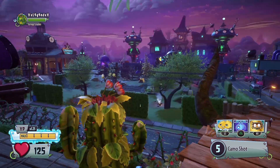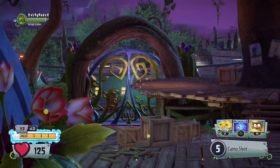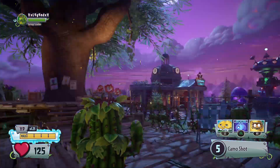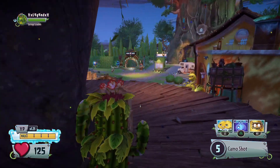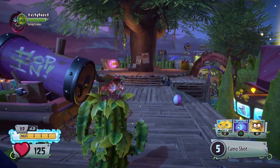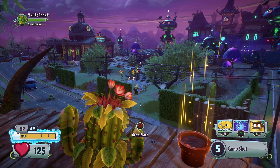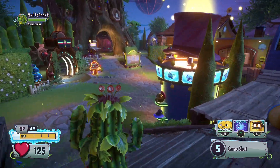She has great range but close range is non-existent, mid-range is almost non-existent, and when you zoom in it's very slow. When you've got a Super Brainz or an Imp up close and personal, you just die — that's a major downside. She pretty much can't defend herself, which is not a good thing in a character. You've got the potato mines to help and you've got the walnuts, but are they really going to do much? No.